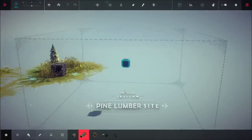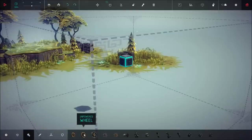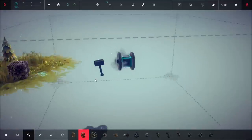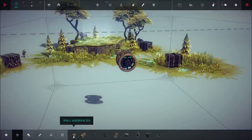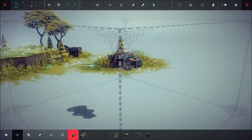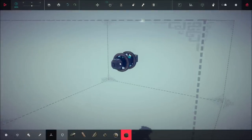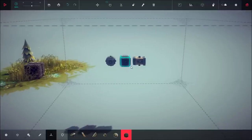Okay guys, so to start off let's go to our mechanical section and take our unpowered wheel, placing one on the back of the core piece and one on the front of the core piece. Next we're going to take our block section and grab a small wooden block and place that on the back wheel just like that. Then go to our flight section and take a ballast and place that on the front unpowered wheel just like that, and then go ahead and remove the two unpowered wheels.